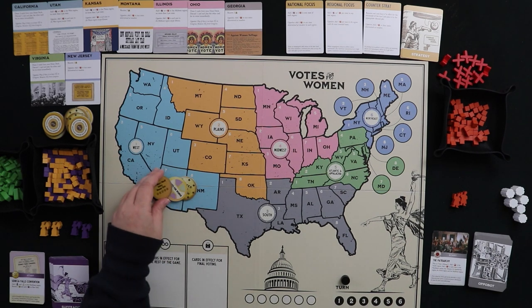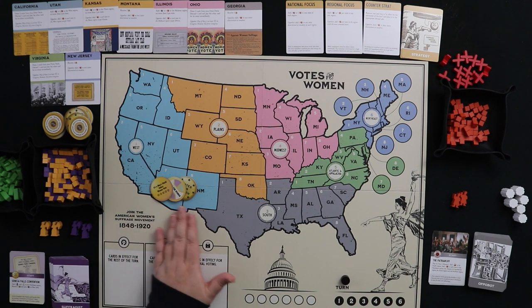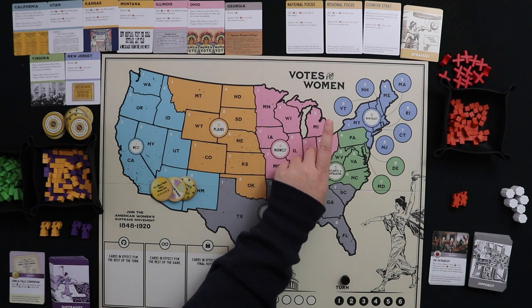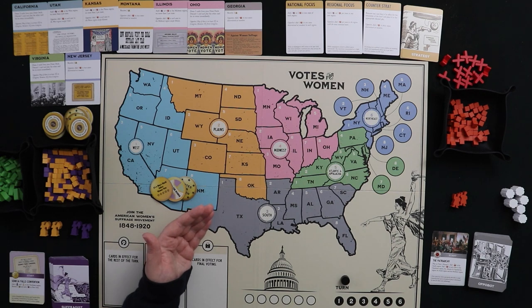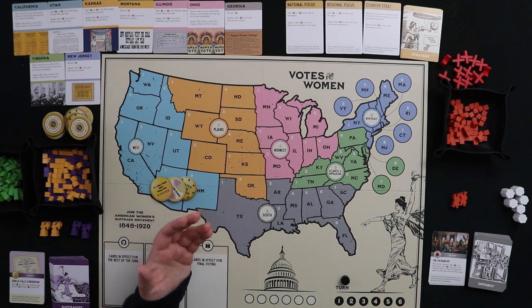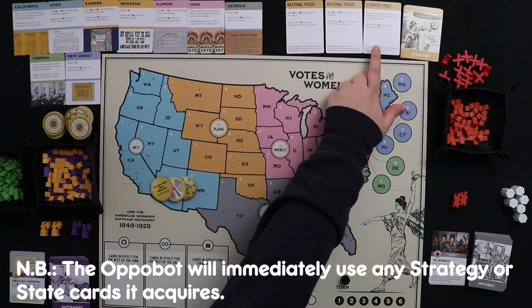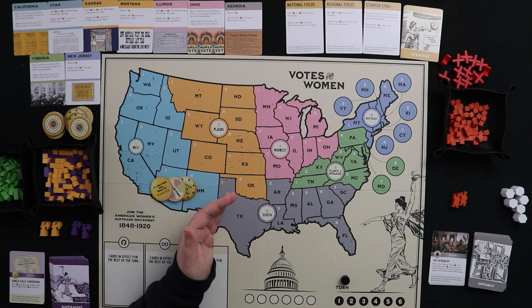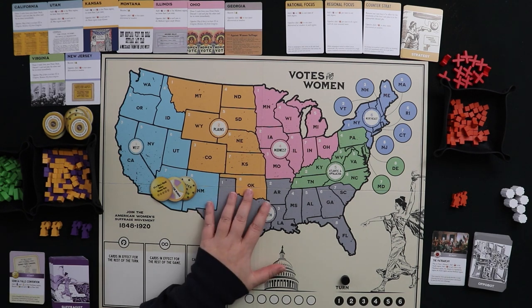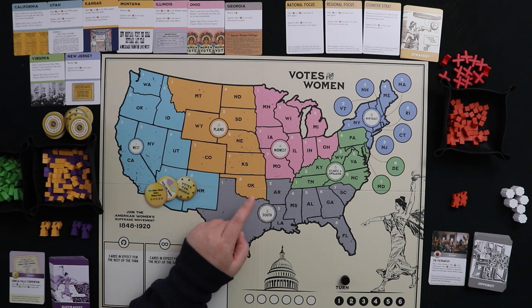Let's say we have three buttons and it's the strategy phase. We decide how many buttons to commit towards getting a strategy card of our choice, then roll a die representing the Oppo Bot. If the Oppo Bot's roll beats ours, it takes a strategy card with specific instructions for what it does. If it ties us, nobody gets a card. If we beat the Oppo Bot, we get the card. Because the Oppo Bot always rolls a d4, never commit zero buttons.